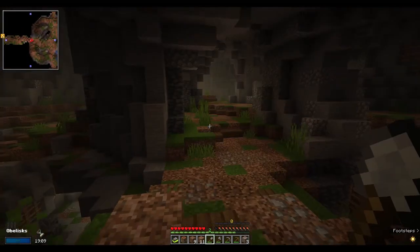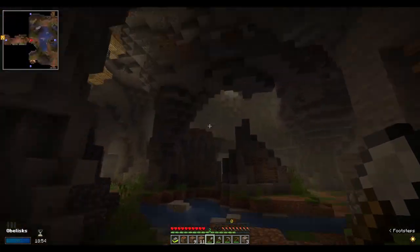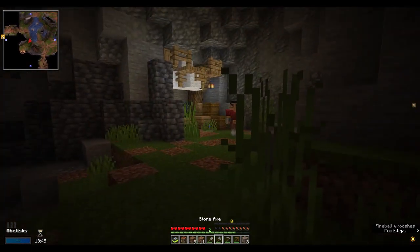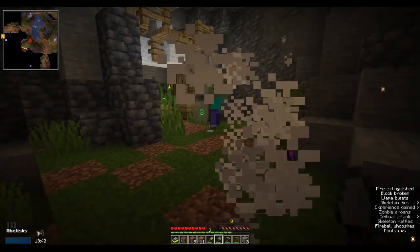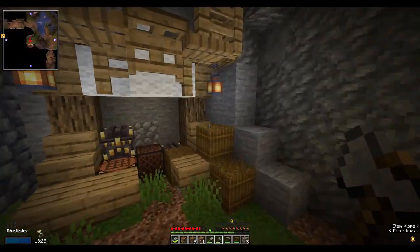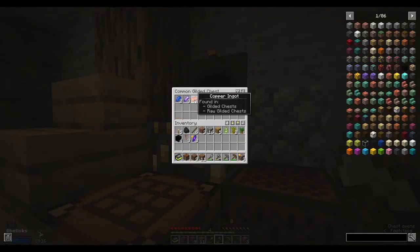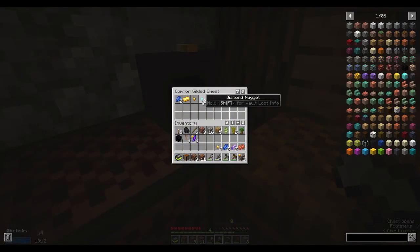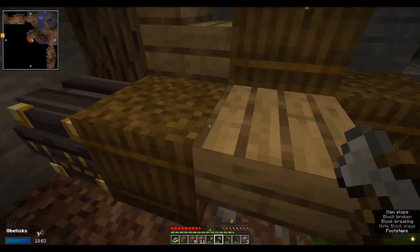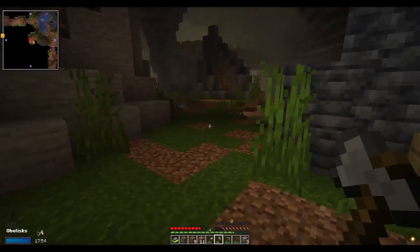Room number two — not exactly the room I was after. I really want to get an iron pick if I can. Room number three — that looks like a cool spawner but no thanks. There are gilded chests here. Gilded chests are better than wooden chests and usually have something better in them, like copper ingots, amethyst shards, some gold, and diamond nuggets. If I get nine diamond nuggets, that equals one diamond.